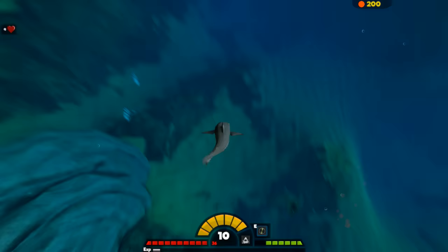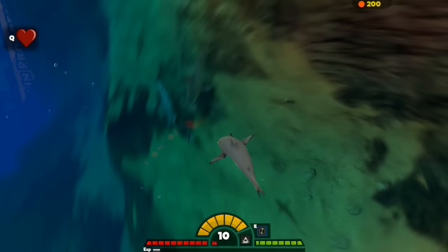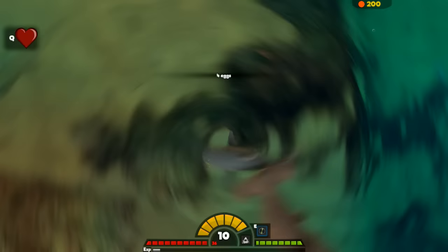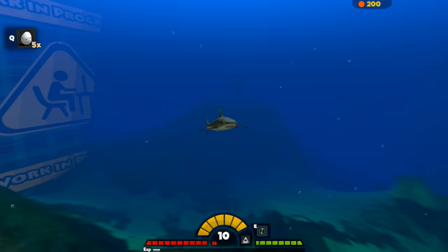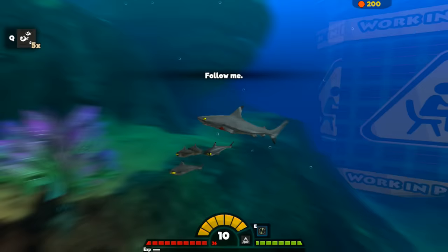A Mosasaur in the distance. Level 10! Blacktip with a hammerhead attacking — they're working together. Breed with me. Can I breed with a hammerhead? Is that possible? Oh my god, I can! I've just had a hammerhead baby. What kind of abominations am I going to breed out? Hybrid sharks. They seem to be normal though.